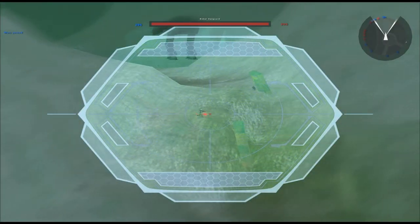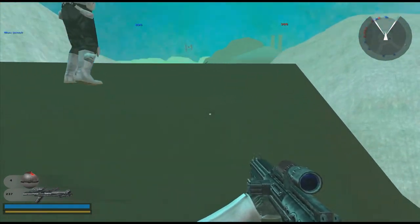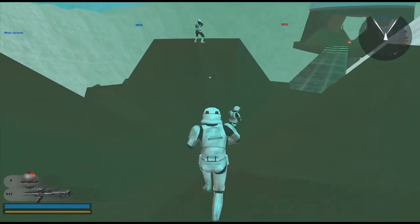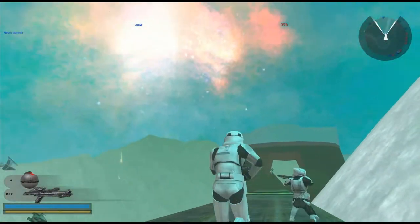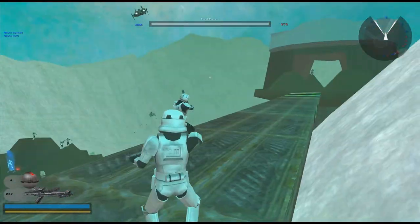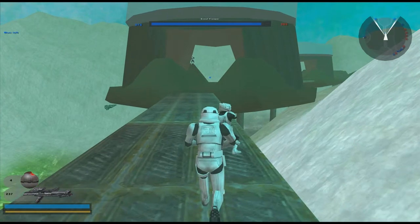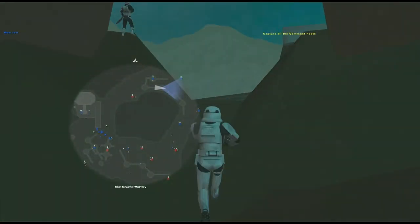A trick that can make a map feel less empty is by having so many air vehicles. I'm now at the edge of the map and there are a few infantry units here and there, but above my head A-wings, X-wings, Y-wings, and TIE fighters are all fighting it out. And that makes it feel really epic, even though on the ground itself not too much is happening.